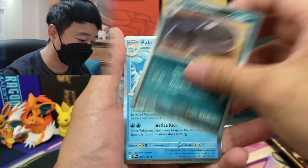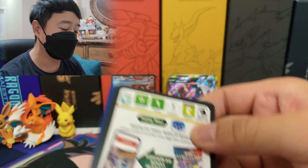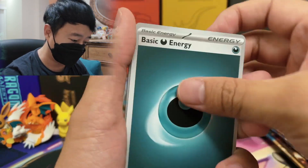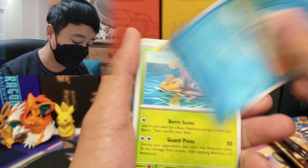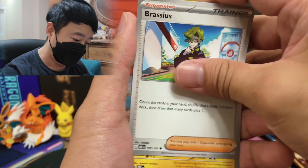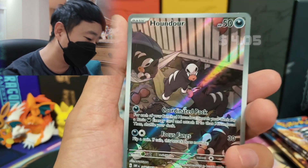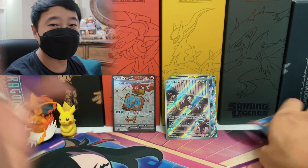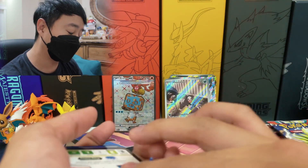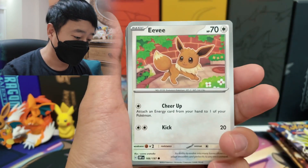They already announced the next set — Paradox Rift — probably releasing in October or November. It's going to have a new mechanic with Future and Ancient Pokémon, the Paradox Pokémon. Apparently it's a game changer. And we got another Houndour AR. Oh my god, the easiest AR to pull from this set — absolutely the Houndour. I think every single Obsidian Flames video I've made, I've pulled the Houndour AR. It's a really cool artwork though. I'm a dog person — well, a pet person. I love my cats as well.